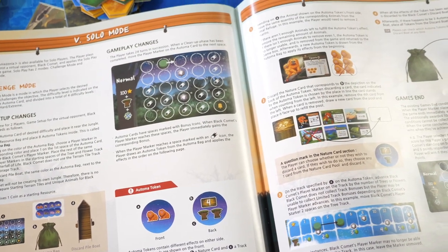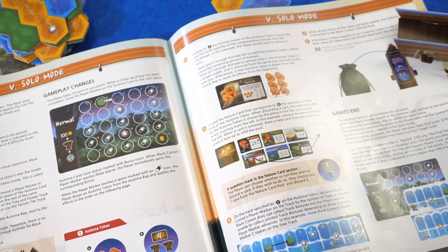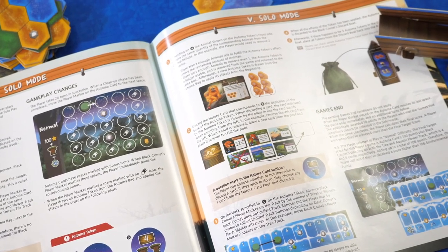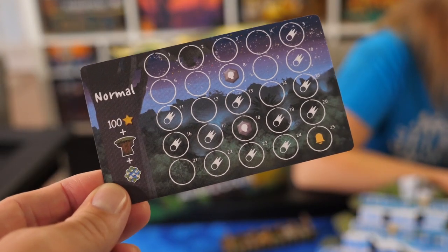There's also a solo mode for the game. The end game will be a little different — depending on the difficulty level you set, you have a track that you'll need to reach a certain point on by the end to win. Players will use a little set of cards and pull tokens out of the bag for the robot player you're playing against, trying to score better than they do based on the number of animals they get removed.